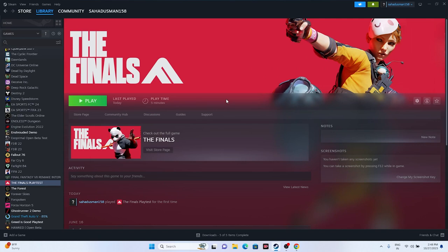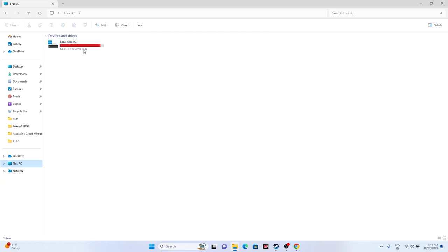Next, try uninstalling and reinstalling the game. Right-click the game, go to Manage, and uninstall. When reinstalling, make sure you install it on a different local disk than the one you uninstalled from — don't use the same drive.